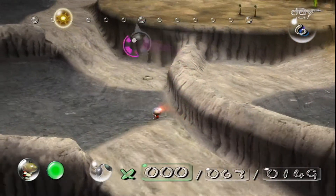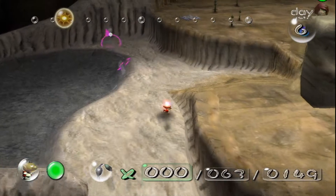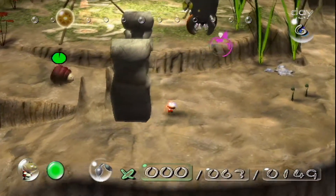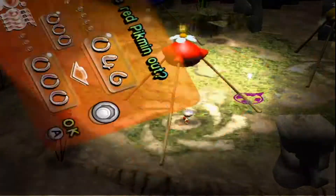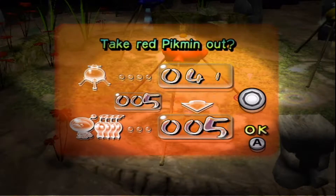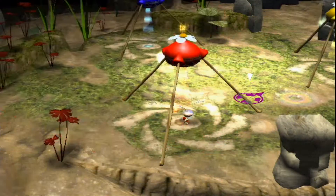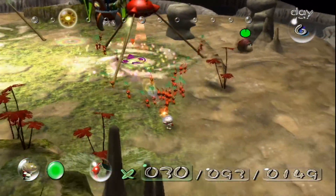I might want to go and take some yellow Pikmins — actually, we might want to try to go for this guy. I am gonna take out 30 red Pikmins in hope that we can get our hands on him.